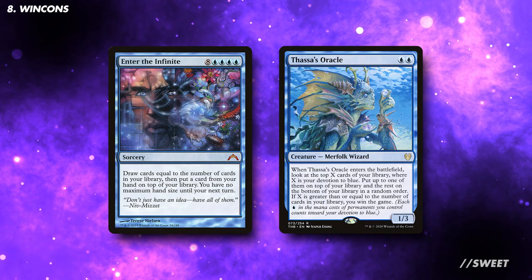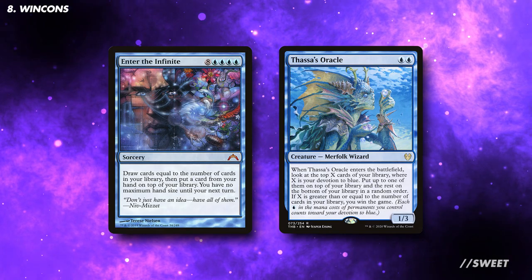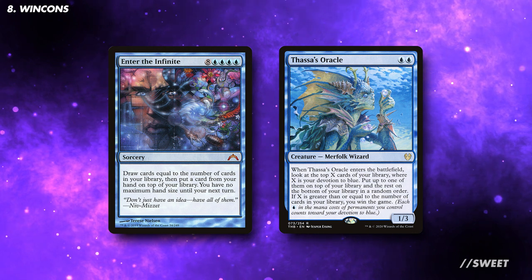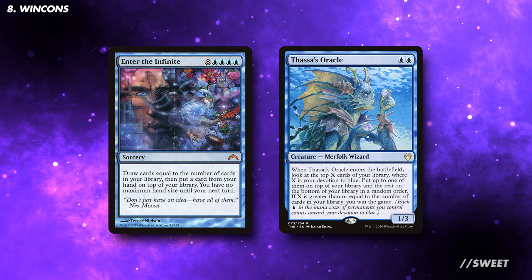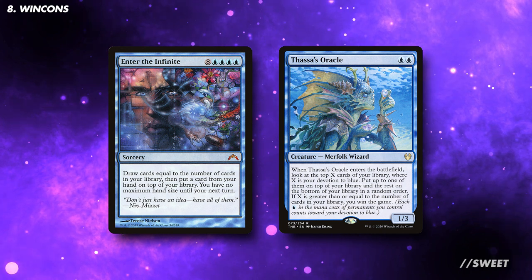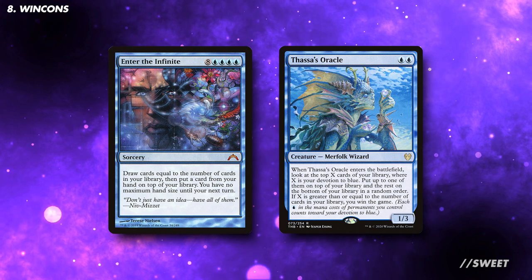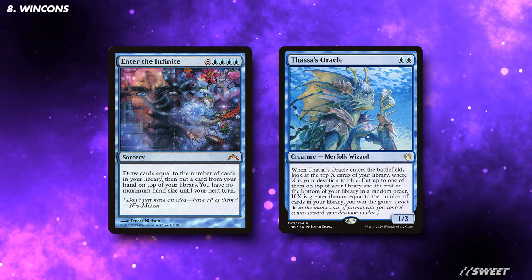A more guaranteed win condition is Enter the Infinite and Thassa's Oracle. If you cast Enter the Infinite for free off of the back side of Jacob, you basically win the game. When you cast Enter the Infinite, you draw your deck and put something like a basic land on top of your library. You then play the Oracle and win the game. There are different versions of this involving Laboratory Maniac and Jace, Wielder of Mysteries, but the end result is basically the same.